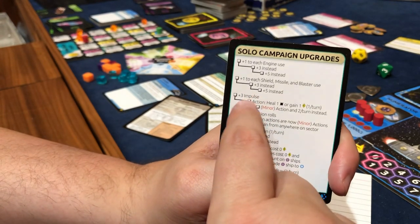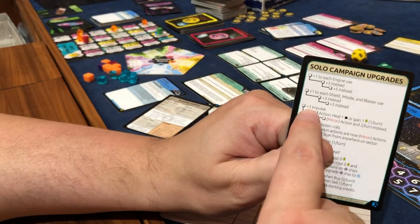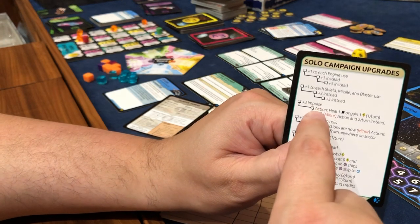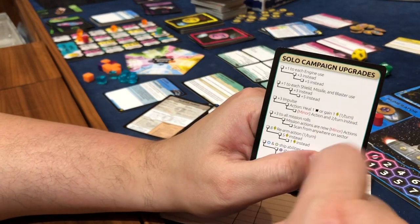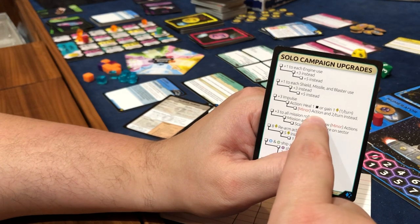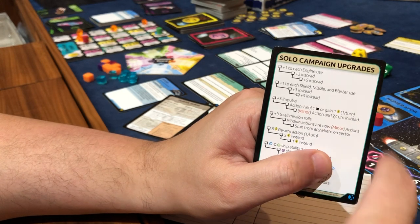Plus three impulse — this is amazing. Right here I got an impulse of four, which means I can move seven for an impulse. And then the next level is I could heal a damage or gain an energy just automatically. And then for the third one, it's a minor action to do that — cause that's a regular action — and I can do two per turn instead.